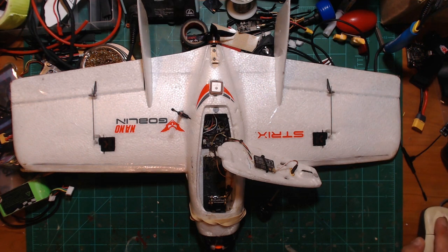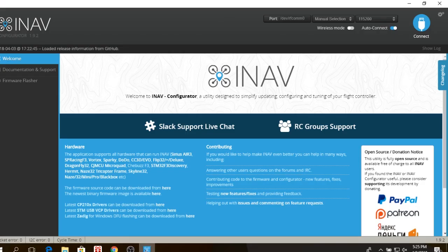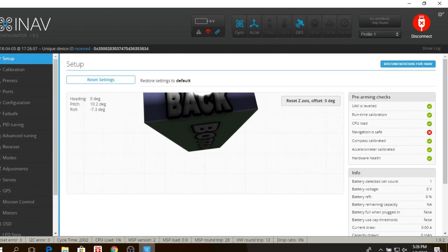So take a look here — we've got the Nano Goblin right there, looking good. Let's hook this up to iNav and start from the beginning. I am using a CL Racing F4 Air V2 board, flashed with its own target and the 1.9 firmware, and we are all connected up to iNav.